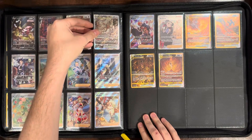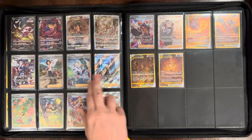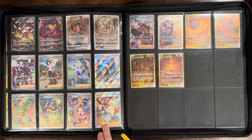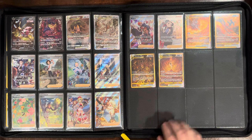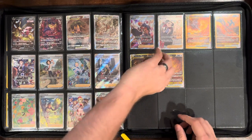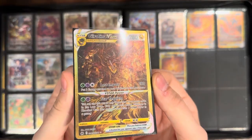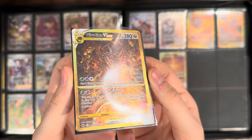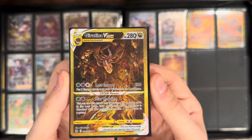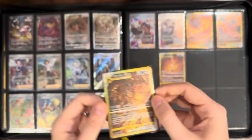We go into our trainers here — the alt arts or full art trainers — some cool cards spilling over. Then we have our four gold cards. The Giratina I believe is still the most expensive card, around 80 to 100 bucks. It was the only gold I didn't pull, so I did have to buy this one — I think it was in the neighborhood of 70 to 80 dollars when I bought it through my local card shop.